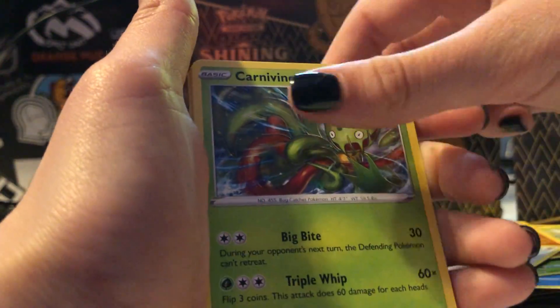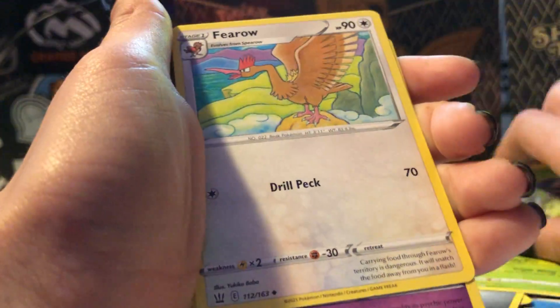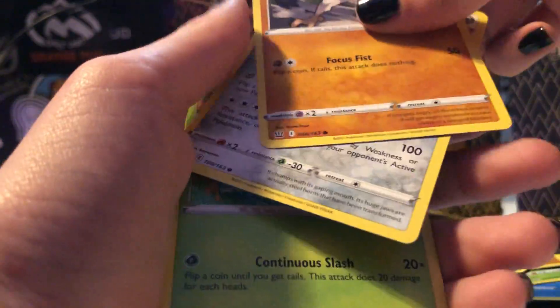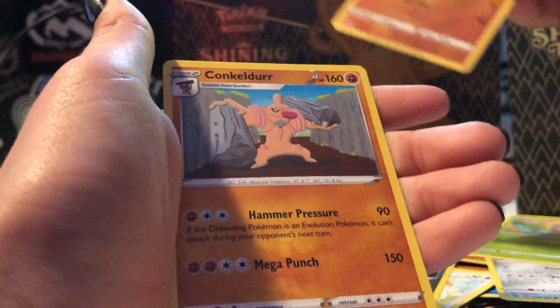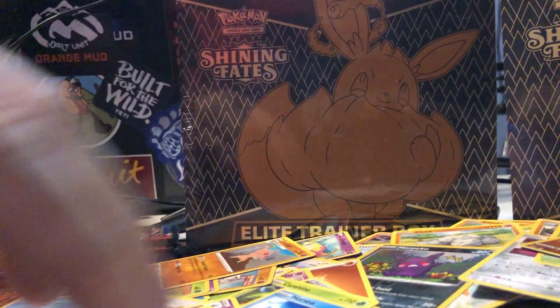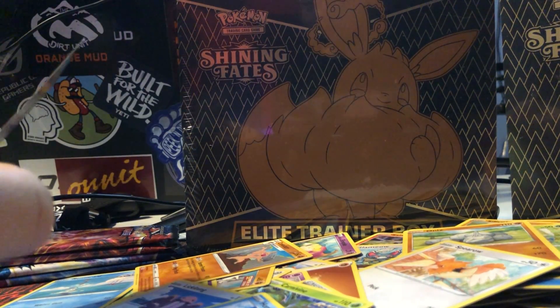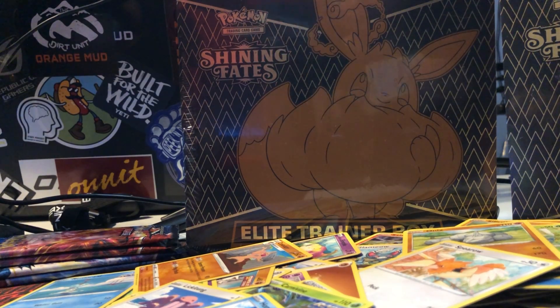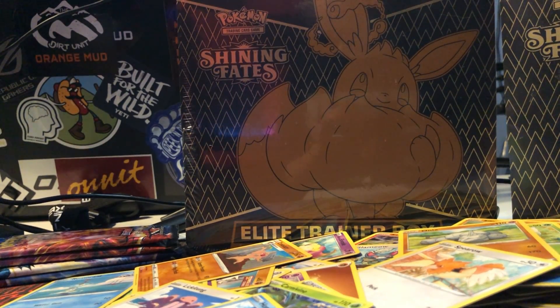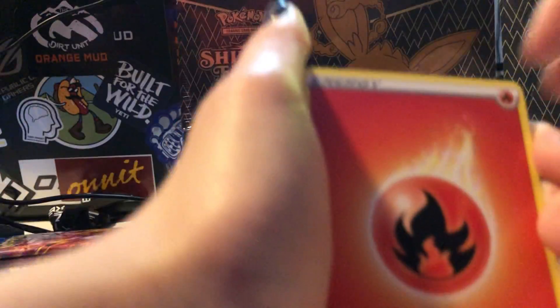Energy, ooh — Carnivine, Hero, Grumpig, Mickey Tongue, Horsea, Mankey. Mawile, Fomantis, Silicobra, Conkeldurr. I think we're gonna do one more of those and then crack open a Shining Fates. That's the Mad Morpeko — it's the Mad Morpeko! I have a couple of those. Do you have the mad one? You're not putting the holos over here? Let's go through those, we'll do a recap.